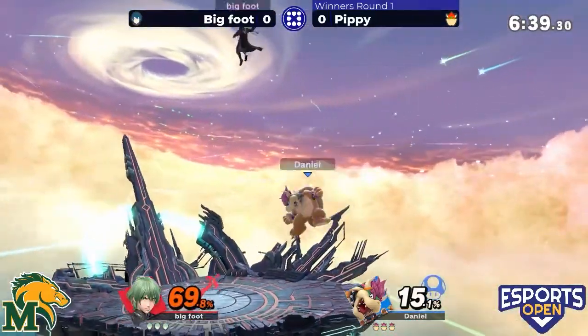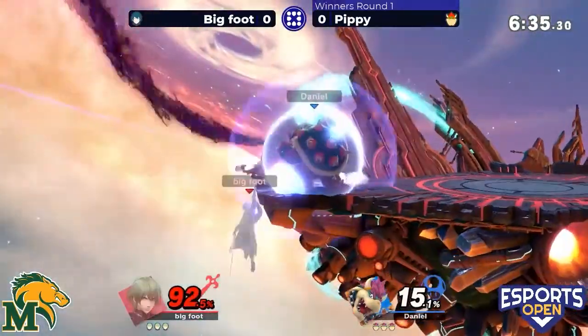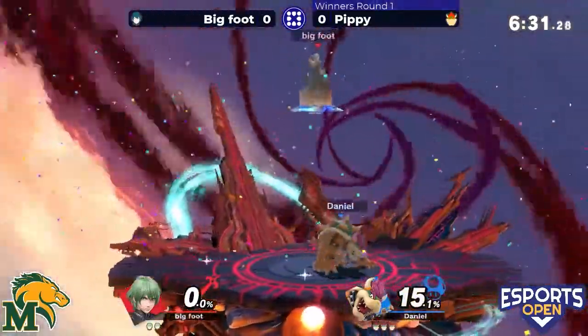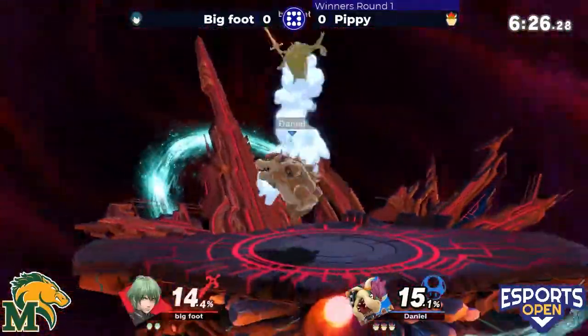Byleth is up in the air — this is where Byleth can kind of struggle, doesn't have a fast strong downward hitbox. And oh my goodness, a forward smash right by the ledge, and aside from that shield break, that's a zero-to-death for Pippy.